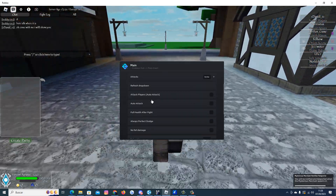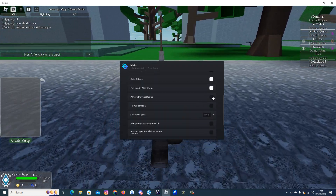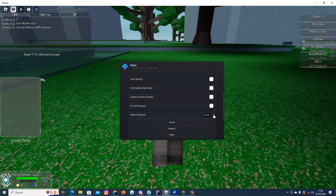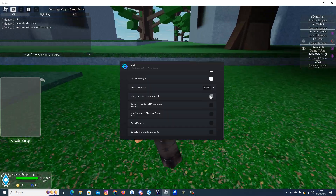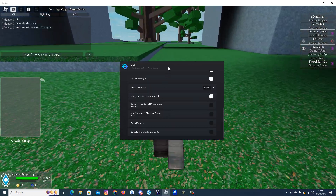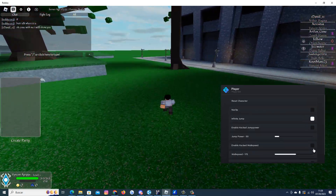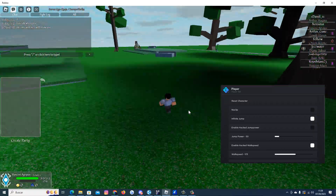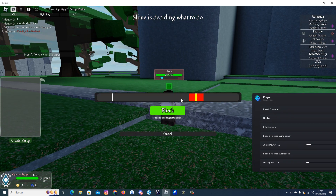Remove fog. And we have the auto attack — I will enable this. Cool health after fight, always perfect dodge, no fall damage. We can select the weapon we want to use, always perfect. And we have many more farm options there. I will enable the walk speed so we will find enemies faster.